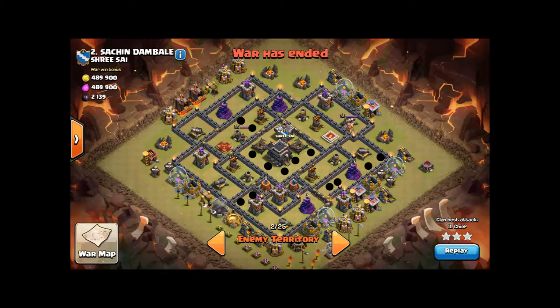The golem portion of this attack — this is a golem hog attack. The golem portion could come from 8, 9, 10, 11, or 12 o'clock. But you sort of want to look at where you can eliminate most of those double bomb locations and also get to the Queen.